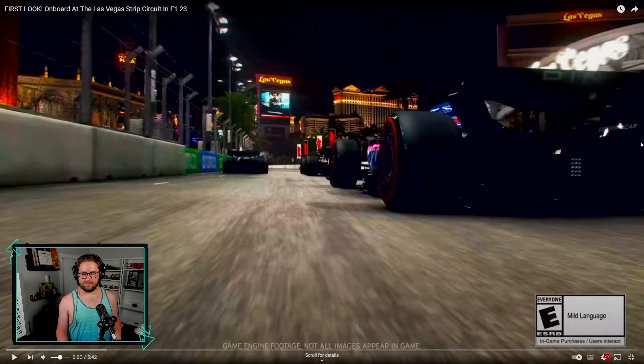What's up guys, welcome back. We got a bit of unexpected news today thanks to the F1 23 Twitter account and YouTube channel. They're giving us our first look at the onboard for the Las Vegas Strip Circuit. I'm super excited to see it in-game for the first time, as a person who is going to the Vegas Grand Prix later this year. So we're going to go ahead and take a look at that right now — a 5 minute and 42 second look at the Strip. Let's jump straight into this.